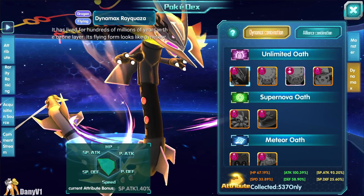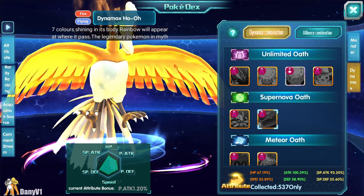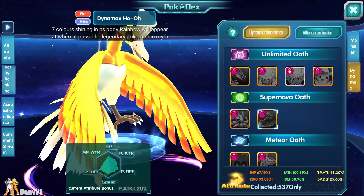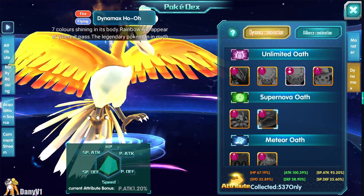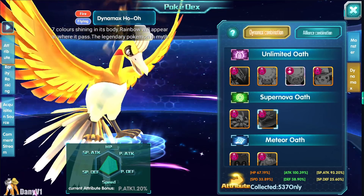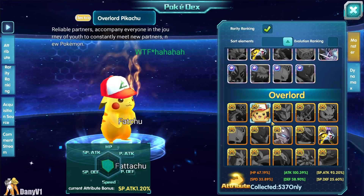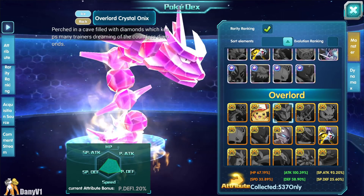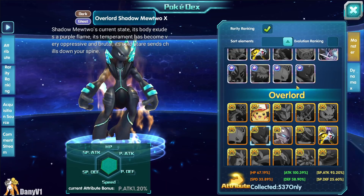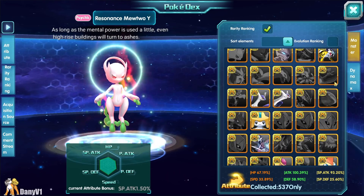We also have Dynamax Ho-Oh. Dynamax Pokémon are super expensive in our version — you need a big wallet. Most people don't care about these Pokémon because they're so expensive and don't provide that much power or damage difference. It's not useful to spend so much when you can just get a Resonance. That's just my opinion, but let's move on.